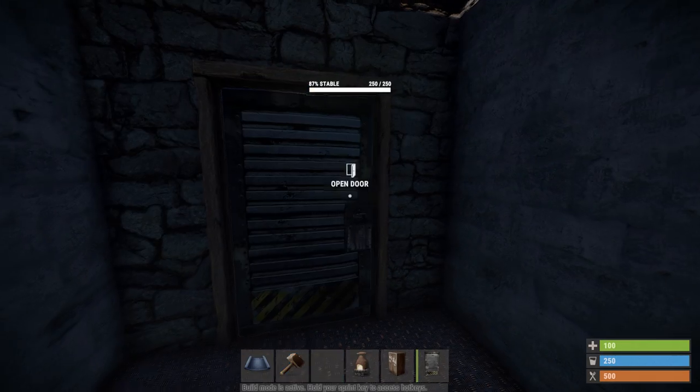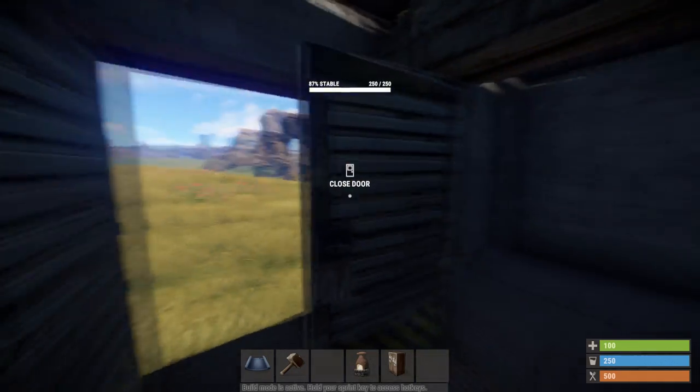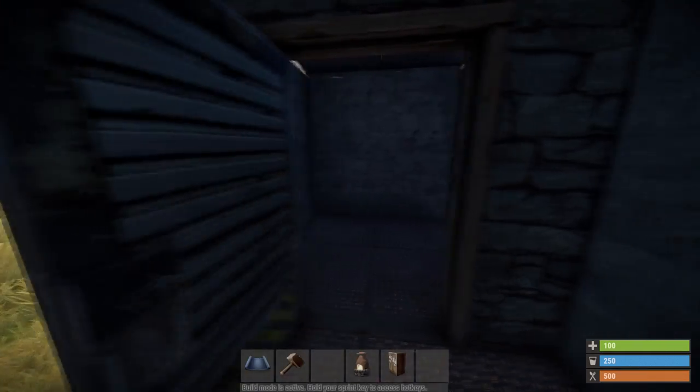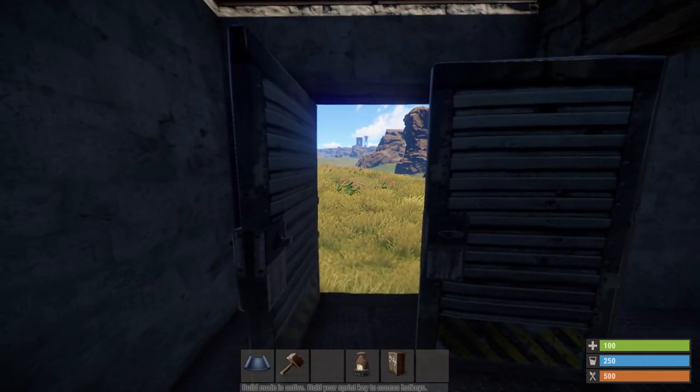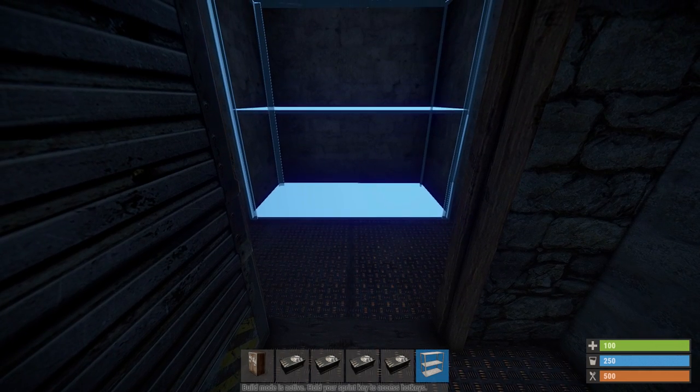Here will be your first loot room. Make sure to have your doors like this. What this does is that since this will be your starter base, if somebody tries to go deep on you they won't be able to if both of your doors are open. This is also where your TC will be placed.